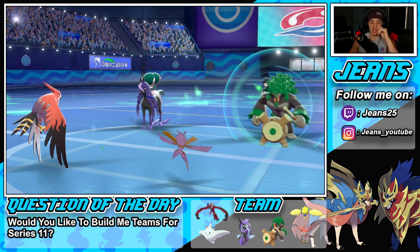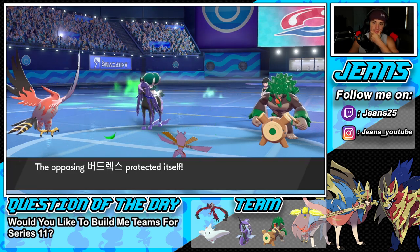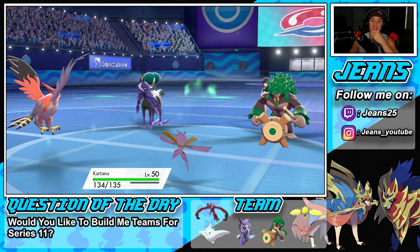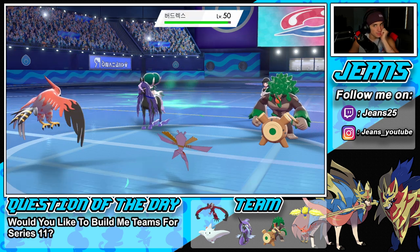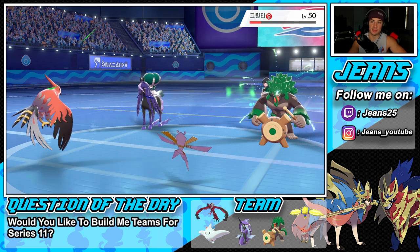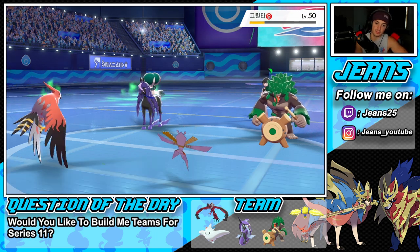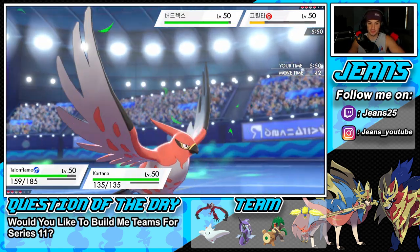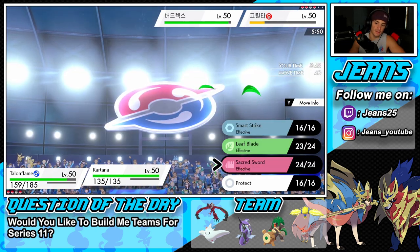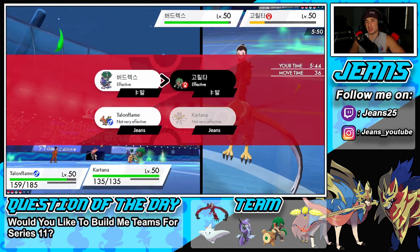I could Protect Kartana here, but he's definitely aiming for Talonflame. I might just Protect Talonflame and get off a nice shot. Or do I just go for Talonflame's attack? I feel like he doubles down — we could potentially pick up the KO off the Rillaboom.